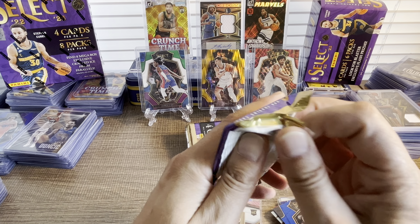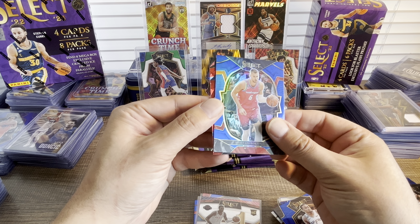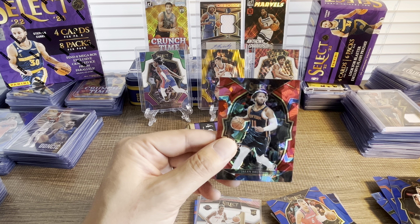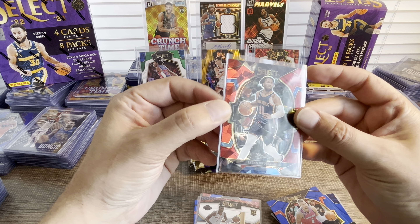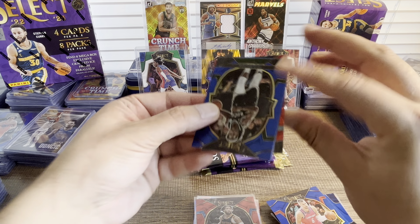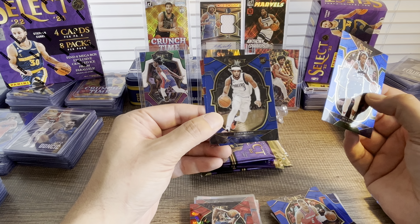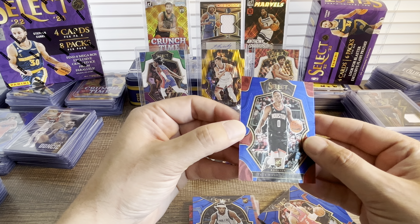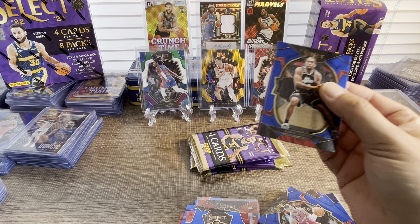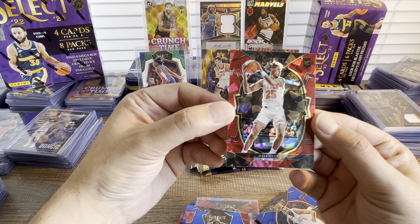Would be good to get Cade in this variation. Dame, Jaylen, Bead, Porzingis on the holo, and we have Jaylen Brunson — amazing! I love Jaylen Brunson. We got Ja Morant on the cracked ice — that's amazing! Jaylen Hardy, premier level Tai Tai. Kawhi, Steph nice, Evan Mobley on holo, and Daylen Terry on the red cracked ice — kind of a color match for the Bulls.